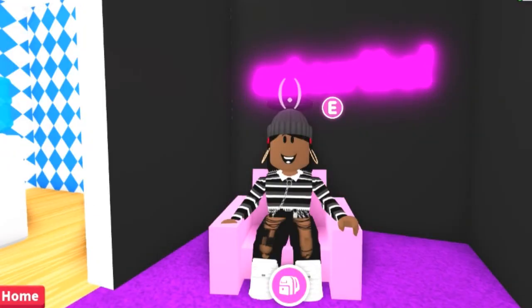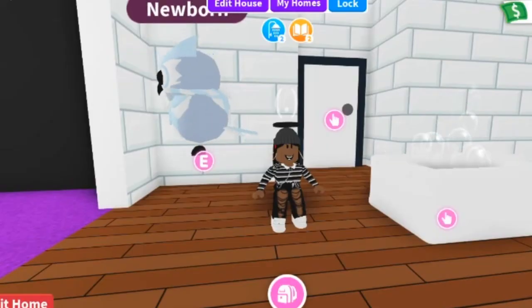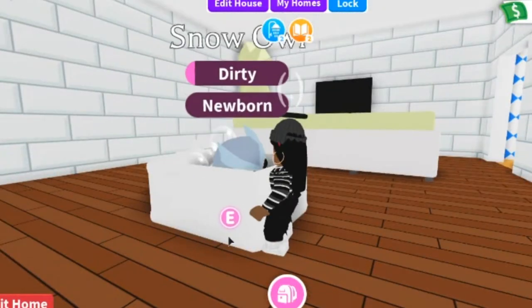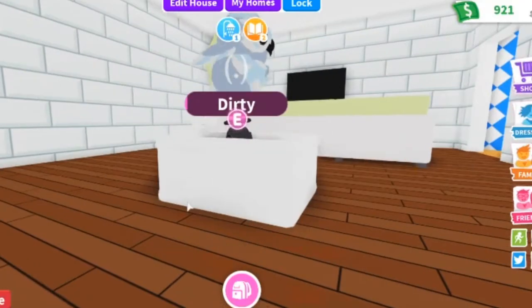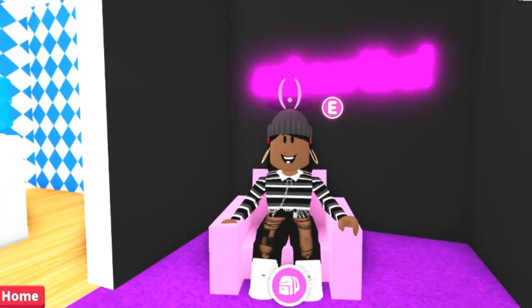The first tip I have for you guys is to turn into a baby. Turning into a baby will help you become rich, and when you get rich, you'll be able to buy eggs. Turning into a baby makes you earn double cash, and that's so easy. Who doesn't want to earn extra cash so they can buy lots of eggs? And buying eggs helps you to level up your pets.